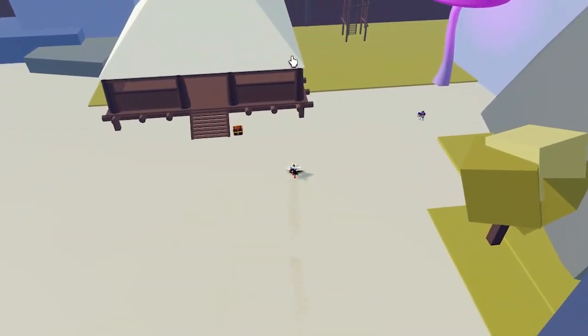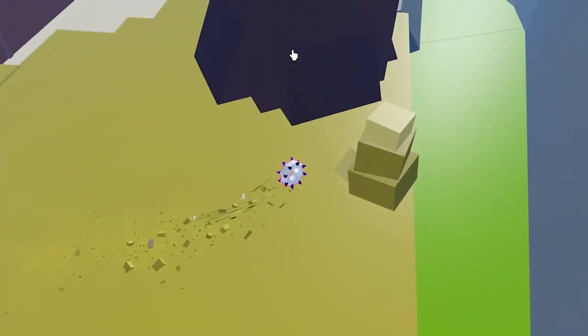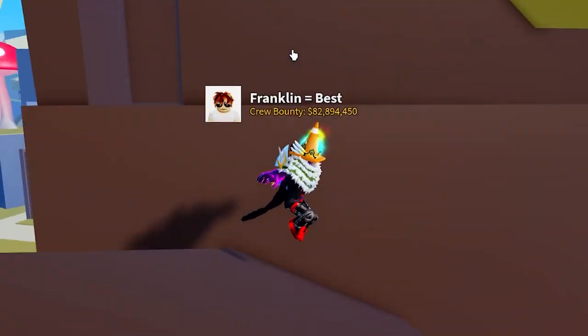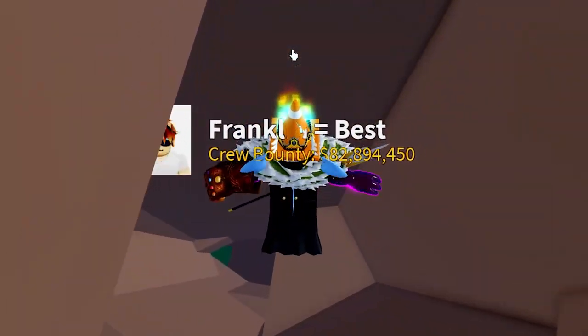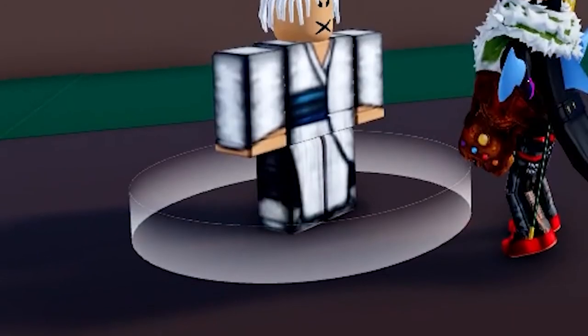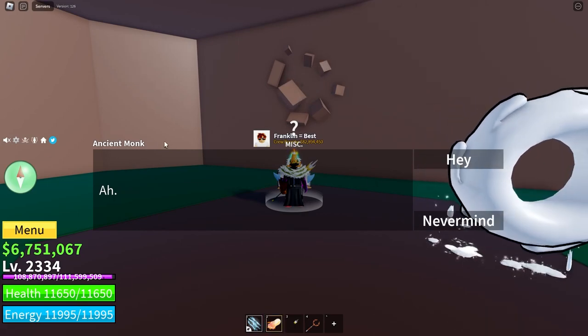The NPC is right behind the Musketeer Pirate's Hideout. Let me just head back here and up this tree. As you can see right behind here, there's like an opening. You come through, go all the way down, and bam — this guy's here. It's an ancient monk.